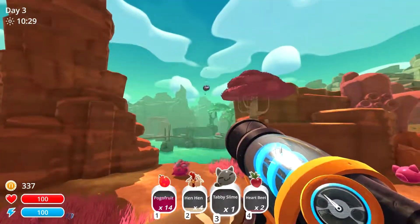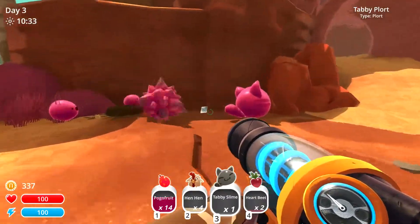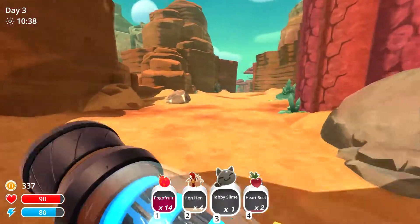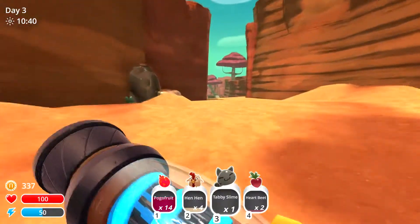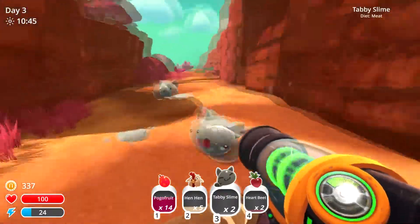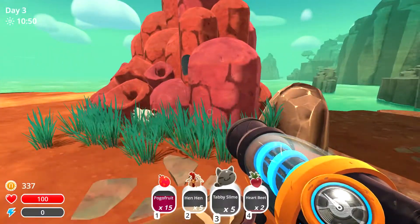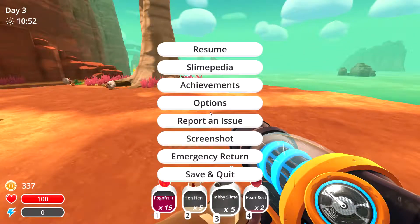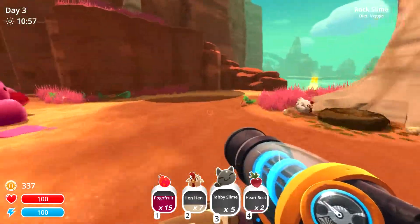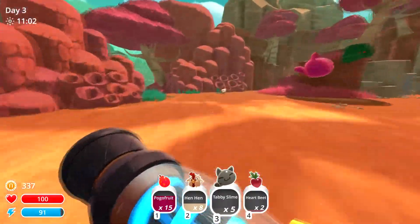Get out of here — you're not welcome here. There's a tabby porter. I need tabby slimes — where are they? There's one, there's multiple. And we're back, sorry about that, had to do something. I'm going to continue collecting these hen-hens as well as tabby cats.